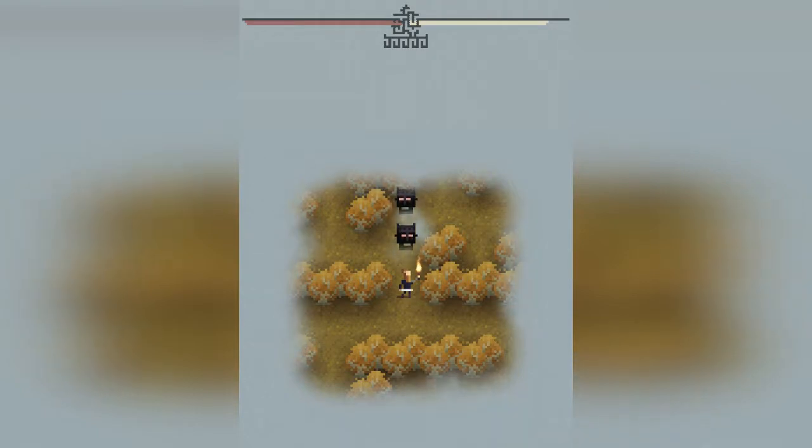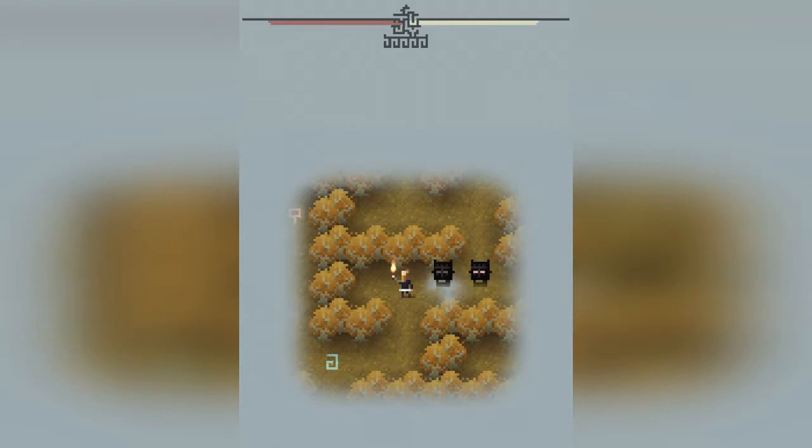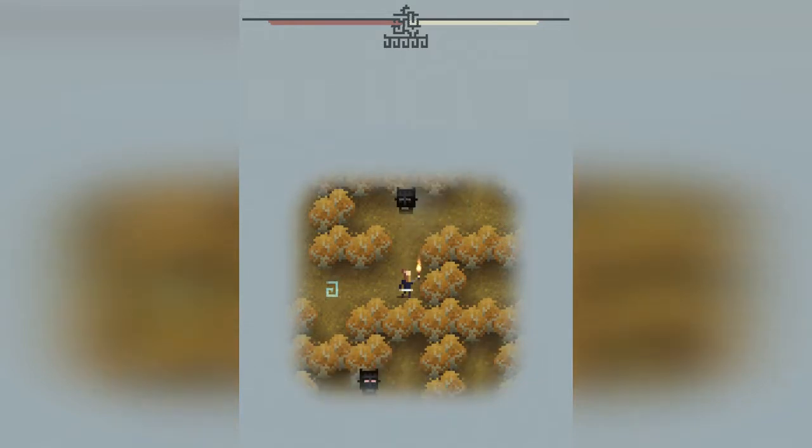Right now they have red eyes, so if I attack them I'm going to lose health and I don't do any damage to them. When they have yellow eyes I lose a little bit less health, and I think I actually damage them. When they have transparent eyes I don't take any damage, and I think it takes like two hits to kill them.